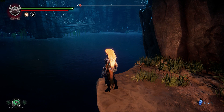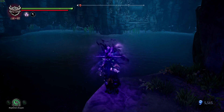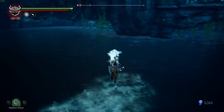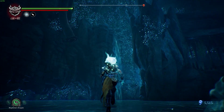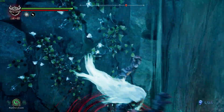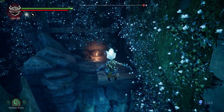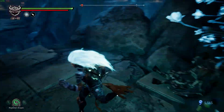Hey guys, welcome back to Darksiders 3. We're at the big lake where we defeated Gluttony. Going into cleanup mode now. There are two force walls here — one we went up before, the other we didn't. Let's check this one out first. Going up, we're going to see some goodies. We got a small lurcher cache.